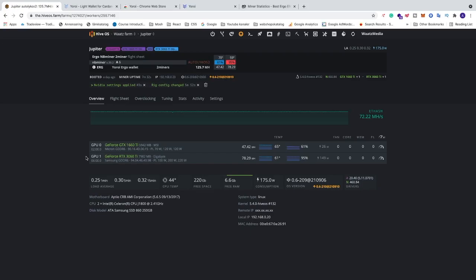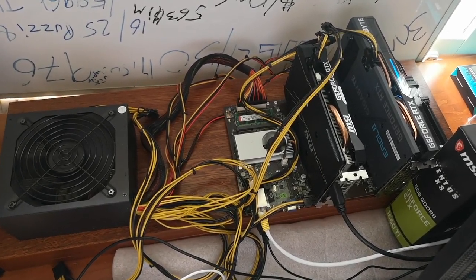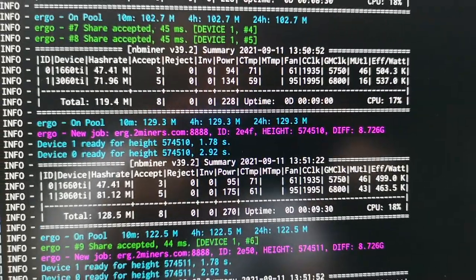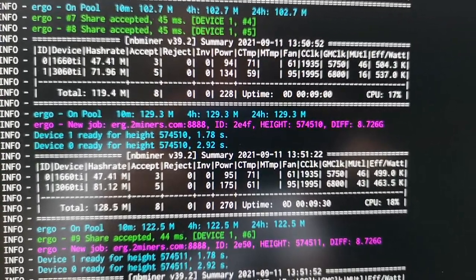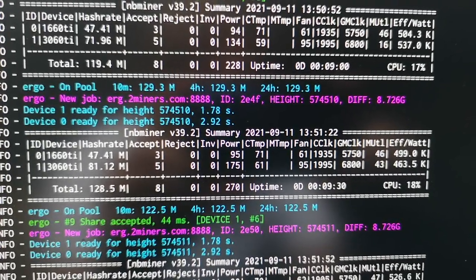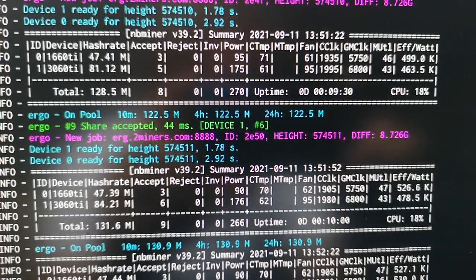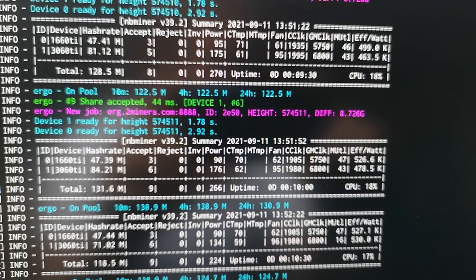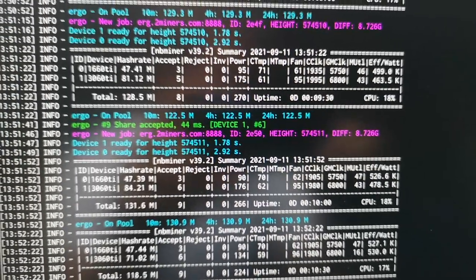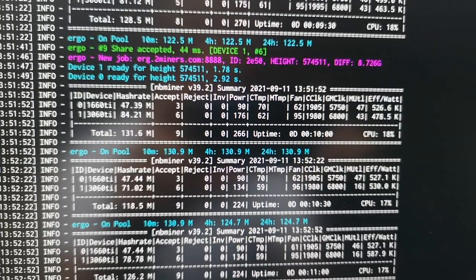Here's my actual HiveOS test rig where I do tutorials. On the screen you can see we're mining Ergo with 2Miners — hashrate of 47 MH/s on the 1660 Ti and 81-84 MH/s on the 3060 Ti LHR. I'm going to add some overclocking settings for these cards to increase the hashrate. Comment below if this worked out for you, subscribe if you like mining videos — I'll make much more. Have an awesome day, take care!